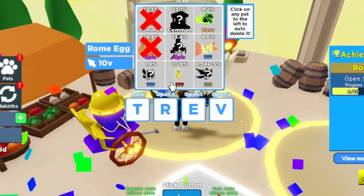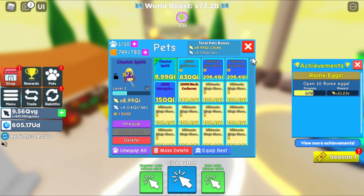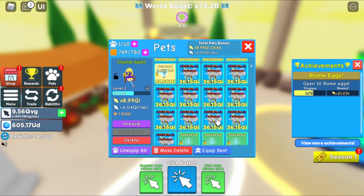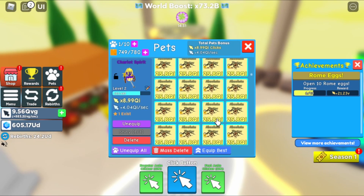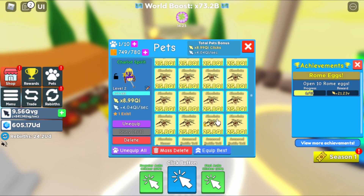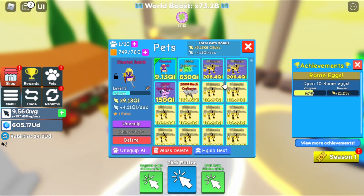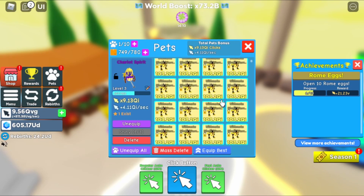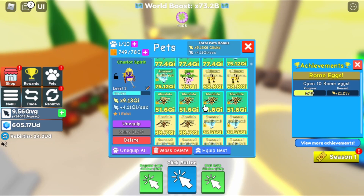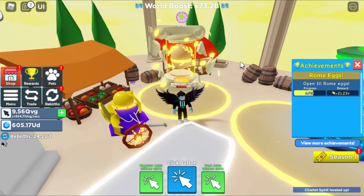We got the Gilded Emperor — oh my gosh, we got the Divine! No way, did you guys see that? We literally just got the Divine — that's probably gonna be the first one. Let's see where you're at, I gotta look fast. This stresses me out so bad when I cannot find pets. I literally just hatched it.